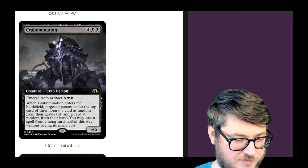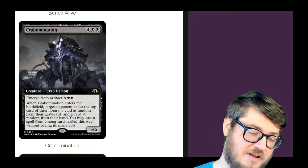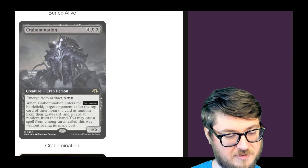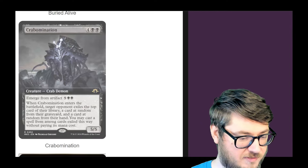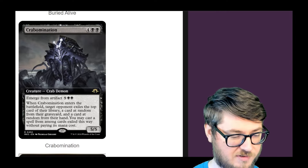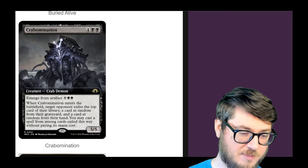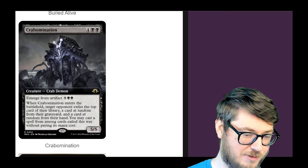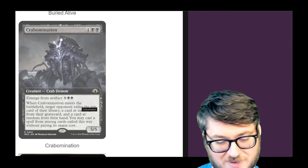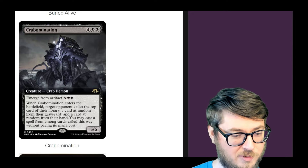Crab Abomination emerges from artifacts. If you don't know what emerge is — normally you sacrifice a creature, but since this specifically says artifacts, you can sacrifice an artifact to reduce the cost. So it says seven, and if I sac a Solemn Simulacrum, it reduces by four and becomes three mana for this alternative version. On ETB, you exile the top card of their library, a card at random from their graveyard, and a card at random from their hand — and then you get to cast one spell from among those exiled cards without paying its mana cost. You hit three different areas but only get one. Because of the random factor, you could snag things they don't want to give up — but it's not a guarantee you'll get something good. Not terrible, but not the best either.